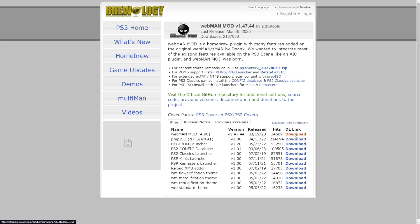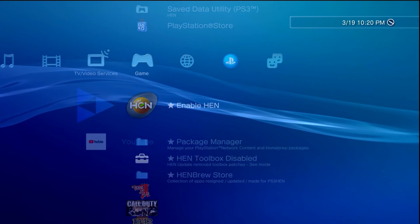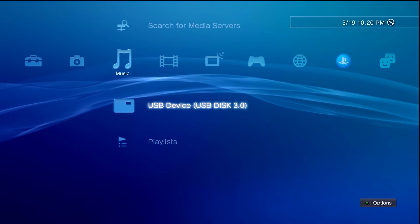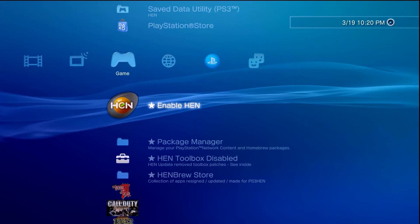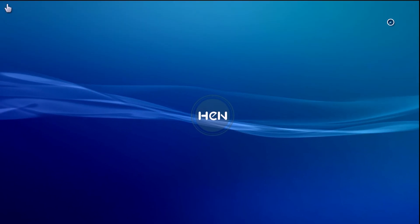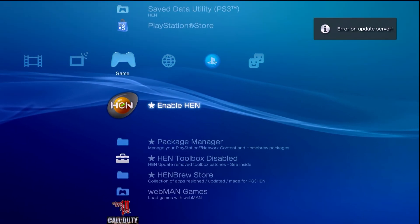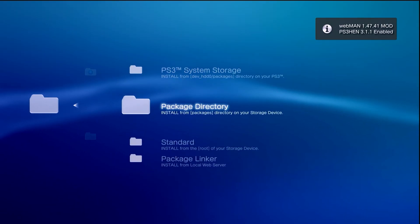But if you currently have webman mod installed you will need to upgrade it using these steps. Back over at your PS3, plug in your USB drive and make sure it is readable by scrolling over to any of the media options and making sure it shows up. Then, if you haven't already done so, you're going to want to enable PS3 HEN, because we're going to want to upgrade webman mod first before we upgrade anything else.